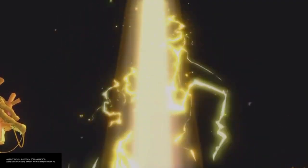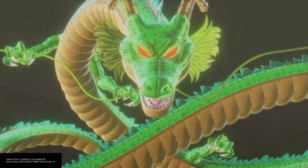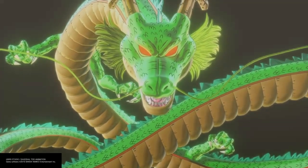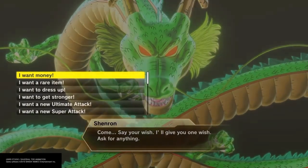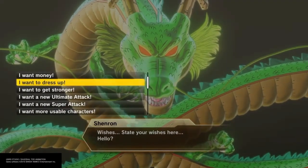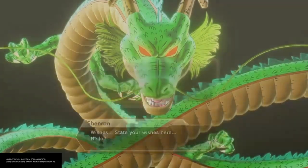Make a wish — this is how you're gonna get the new free updated items, easy, quick and simple. Wait till Shenron comes out so you can make a wish. You're gonna go to the dropdown — 'I want to dress up' — click that one. Make sure it's that one, very important, to grab all these items, all these cosmetics.